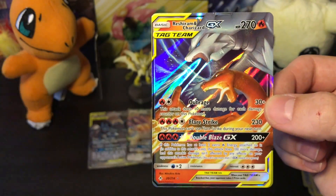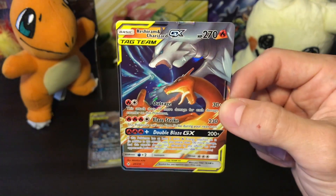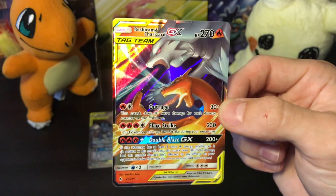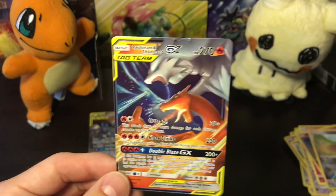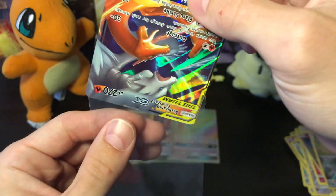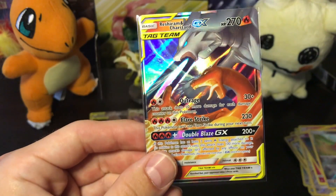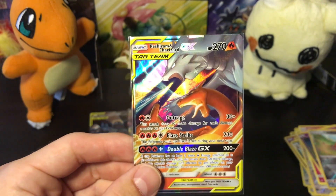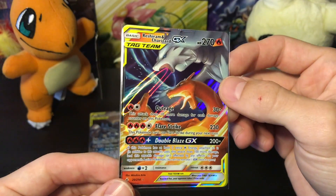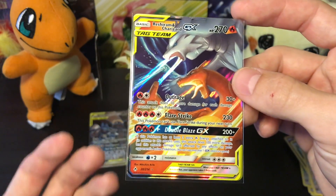Oh god, this card was so hard to get. This is actually my favorite art of this card — the other versions they're just looking at you smugly, but on this one he's using the blue flame attack, a flamethrower, they're just out for blood. Look at this — it's beautiful. It's going straight into a sleeve and it'll never see the light of day again because I don't want anything to happen to it. This is the first one out of my collection and there will be many more to come.